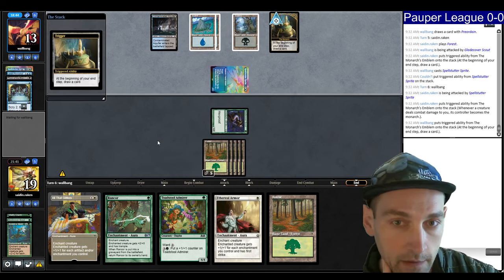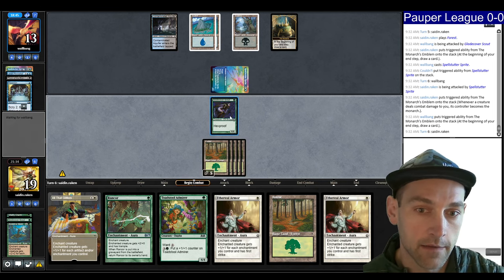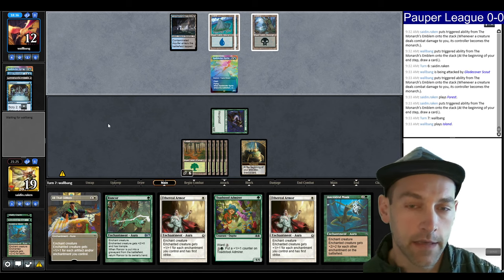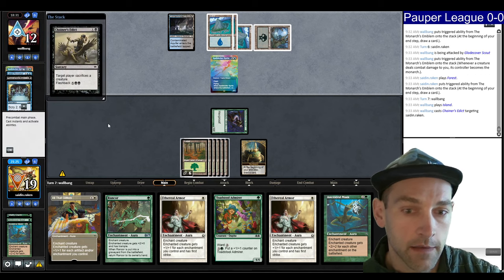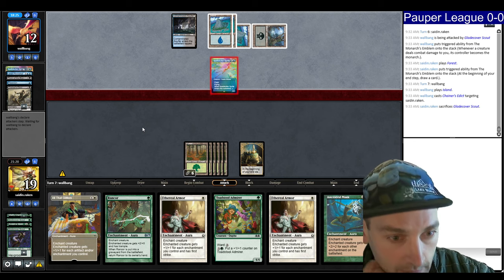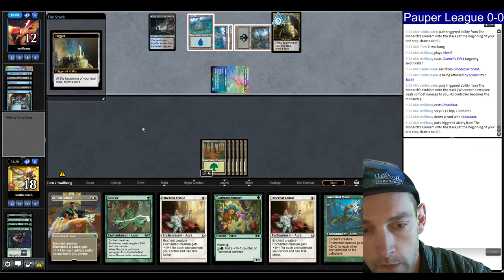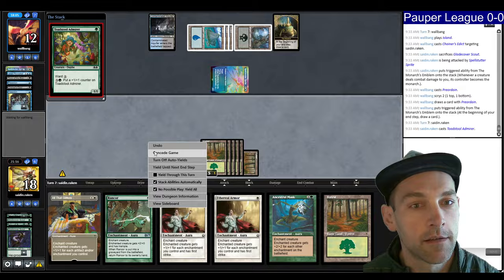Find a Mask. We can catch them tapping low and really get in dirty. Find an Edict — yep. We need to probably be more diligent about keeping a hand with extra mana; we kept on a one-lander and drew all lands. Preordain for the opponent — go top, bottom. So it's up to you, Toadstool Admirer. They got me.